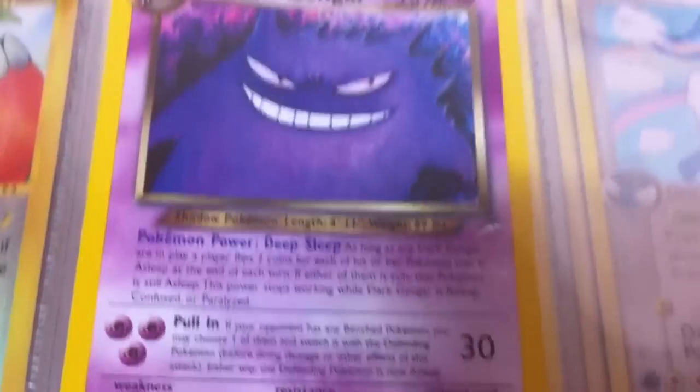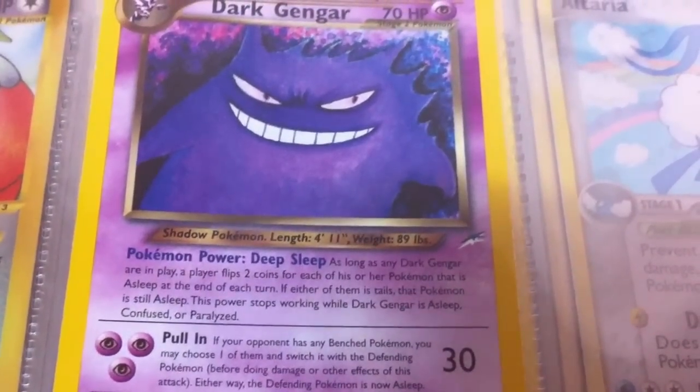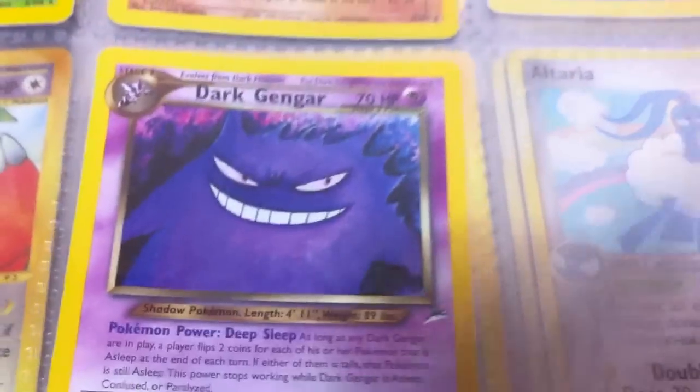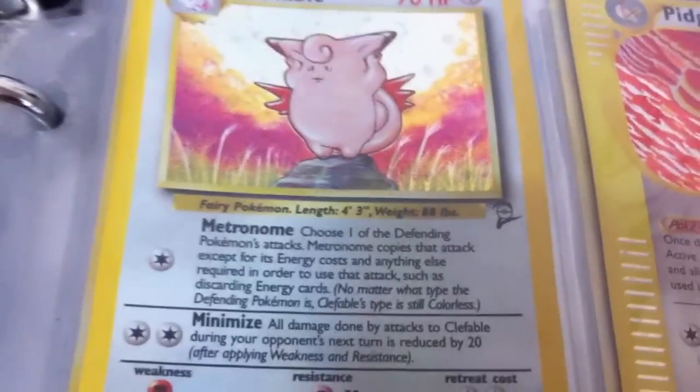Alright, what's up guys, Ninja Death Strike back with another look at the rest of my collection. We last left off looking at the Neo cards from my last complete set, and after that my binder gets a little more scattered. I have things set up by type after that because I don't have the sets anywhere close to complete. We'll take a look at colorless at least tonight.